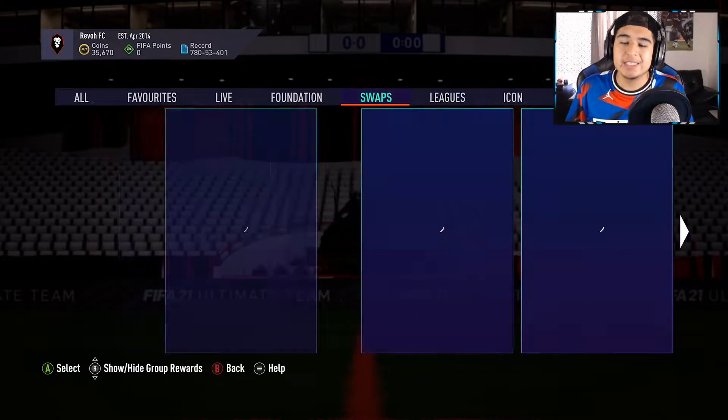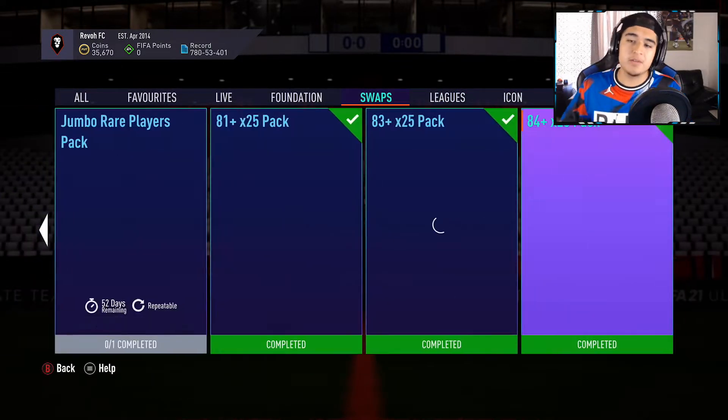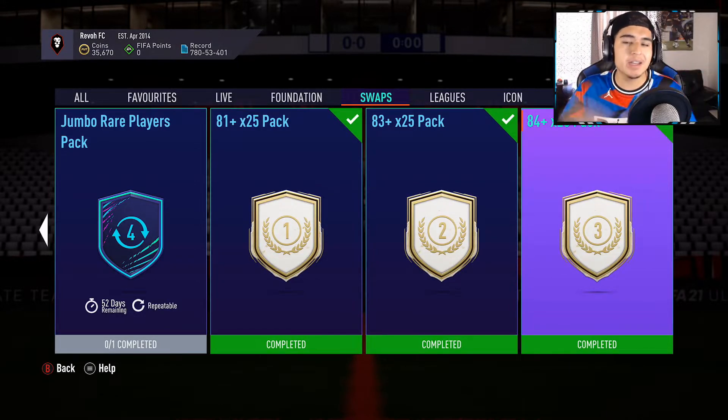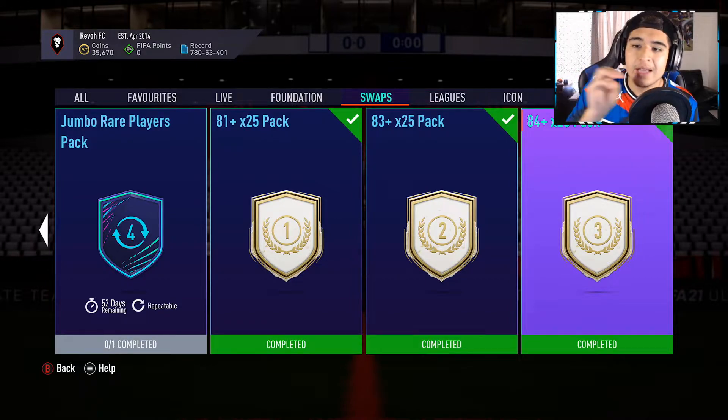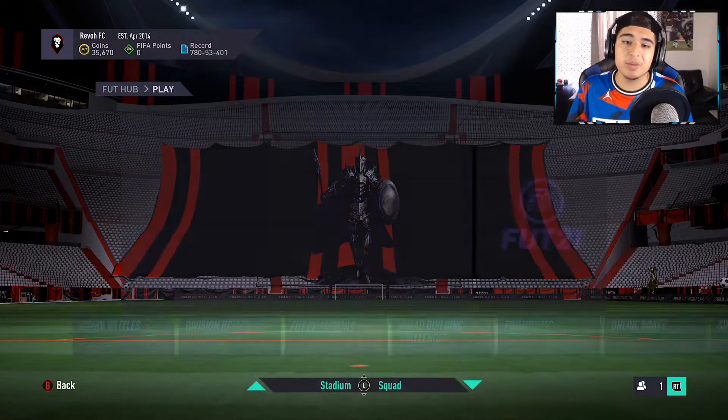If you want to take it a notch further — say you just got the game, you're a Chelsea fan or Italian and want Georginio — complete your Icon Swaps. If you complete just the 84-times-20, you're going to be able to complete Georginio for free. Same thing for the 83-times-25 and the 81-times-25. Those are some very easy ways to get Georginio.